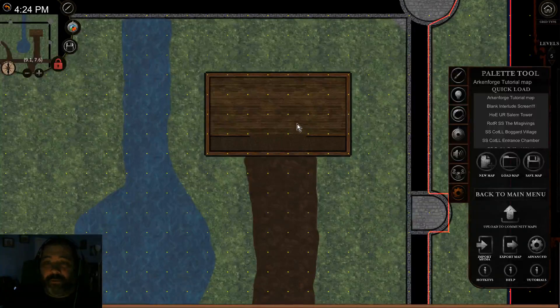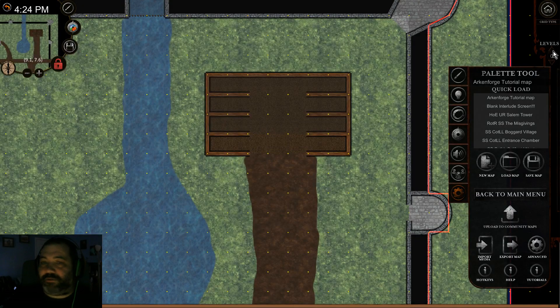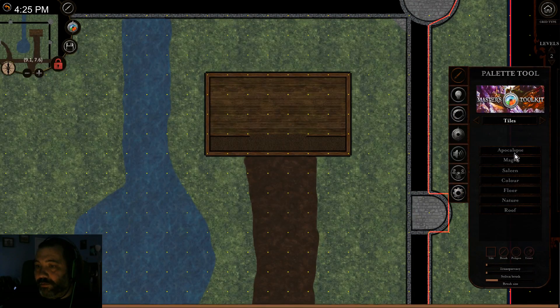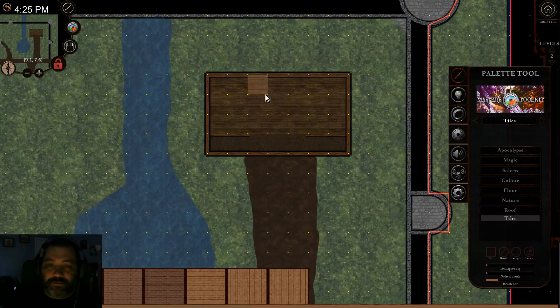We're going to start out immediately with the roofs. What we do is get down to the right level — level zero, up one, up two — that's going to be the top of the stable barn we were working on. Go to tiles and straight to roofs. One of the things you're going to notice when looking at these roofs are the different names: first we've got the wooden roof, then the red roof, red roof mirrored, and wooden roof mirrored.